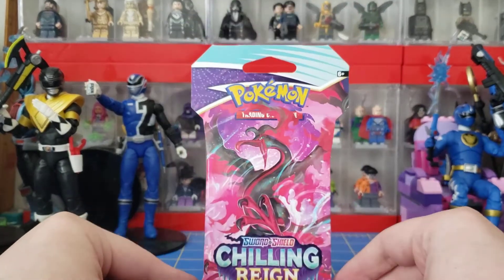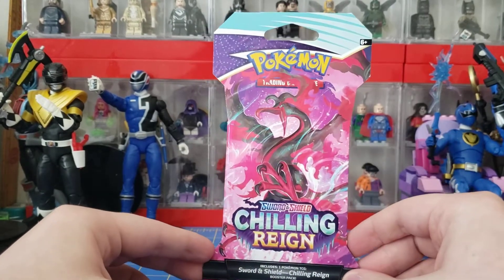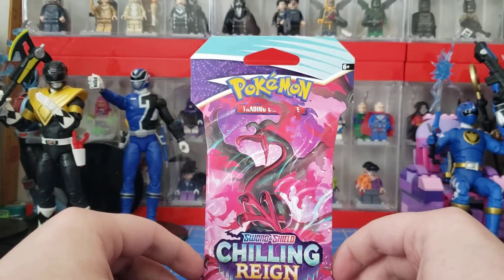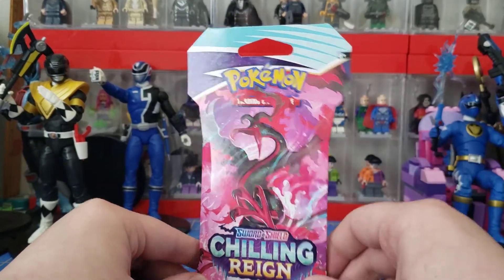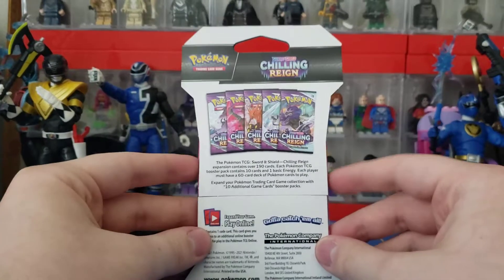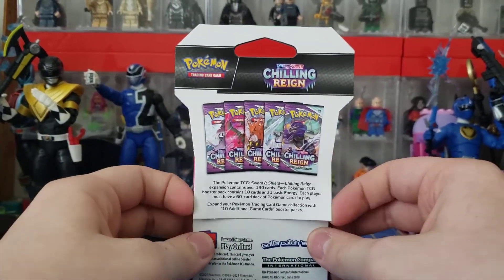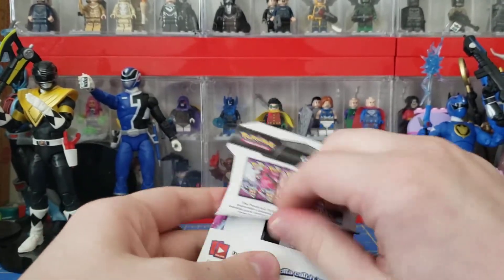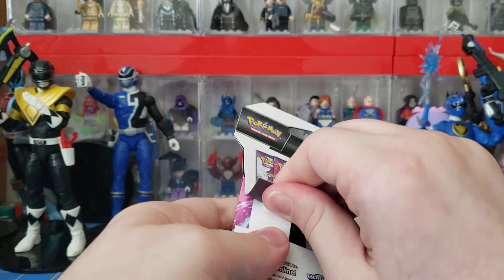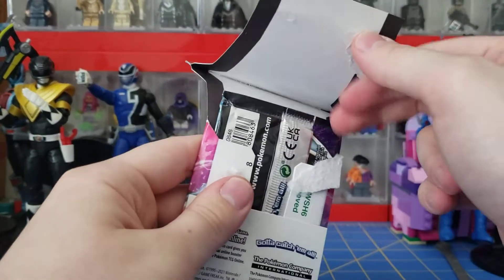They did change the paper box from last time. The top's a bit more angular — it used to be just like a V shape. They also changed how the back works. There's no longer those weird four things; it's just two pieces. That does make it harder to not bend the cards though.